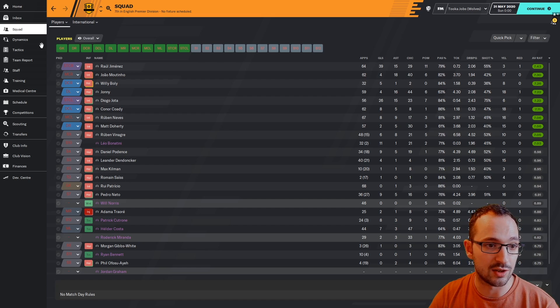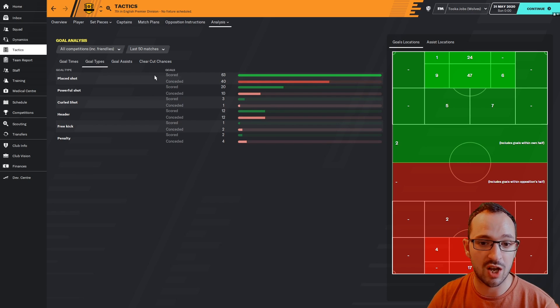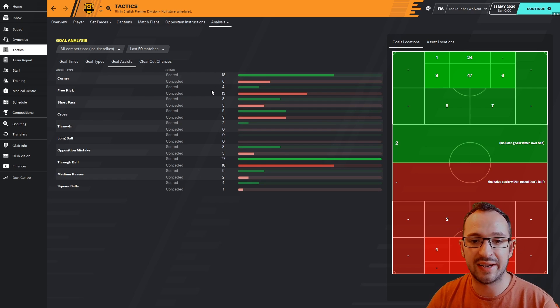Let's go to the tactic analysis. In the last 50 games you scored 101 goals and conceded 69 - 69 is dreadful, you should definitely be conceding a lot less than that. And that's only in the last 50 games, so you conceded more overall - that's not a great stat to have. 101 goals isn't too bad. Goal types: 63 placed shots, 20 powerful shots, 3 curled shots, 12 headers, 1 free kick, and only 2 penalties scored. Goal assists: 18 corners and 4 free kicks, so 22 of your goals in the last 50 games came from set pieces, the rest were open play.